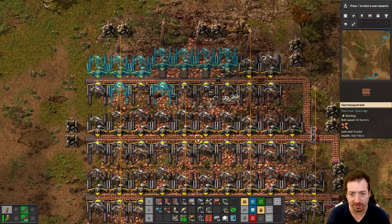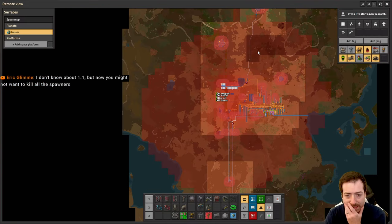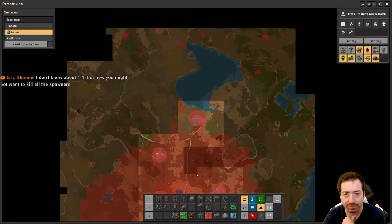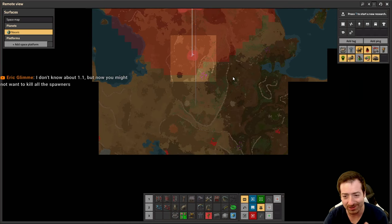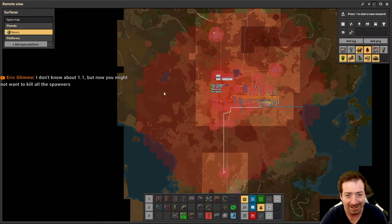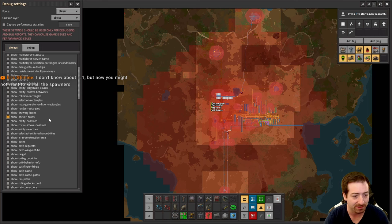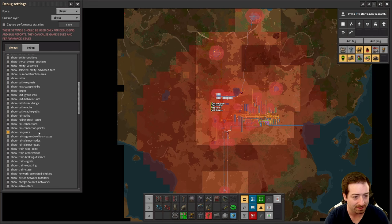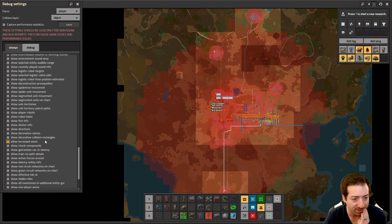We happened to have some more mining drills so we'll get this finished up. Our pollution cloud is now pretty well under control — or rather, the biters are pretty well under control so they're not near our pollution cloud. The problem is expansion. I'm curious where the show expansion... I don't remember what it's named.